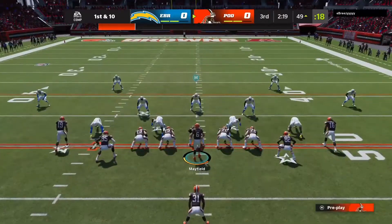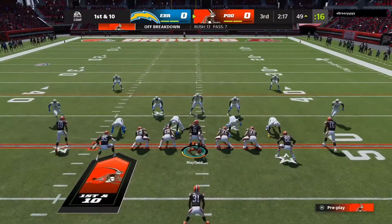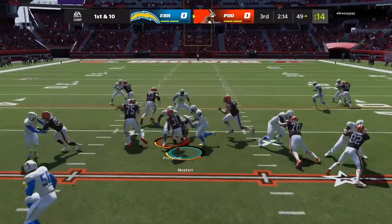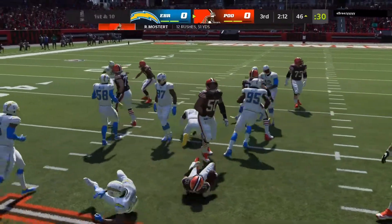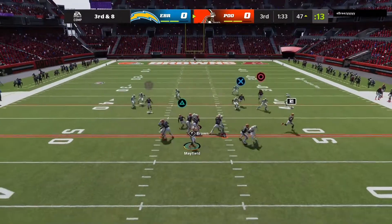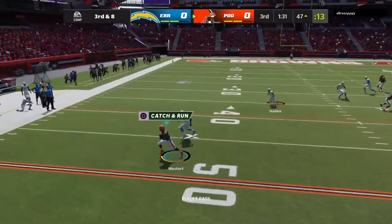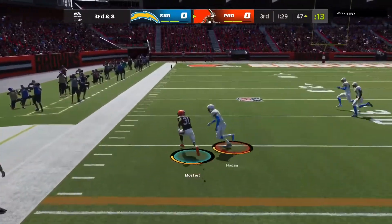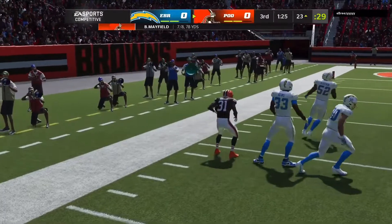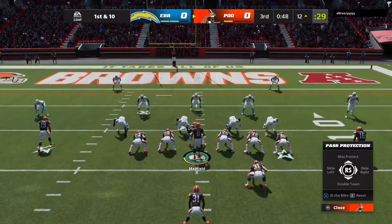First and 10 at the 49. The opponent's pinching the line and putting everybody in the box, so we should get at least three yards. Third and eight — we put Raheem on a route and with 99 speed he gets open. Even when he's tired, 99 speed Raheem picks up 24 yards for a first down.